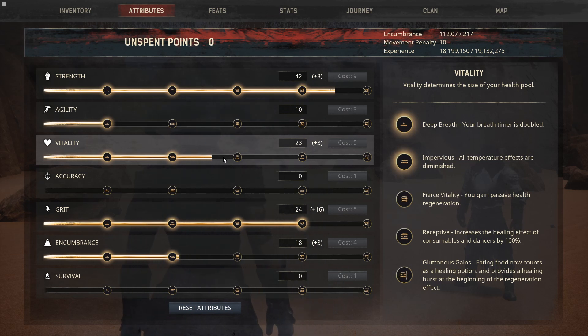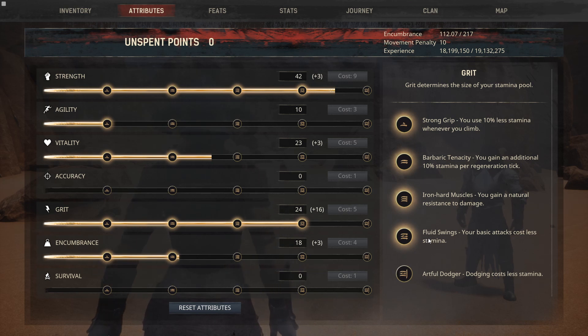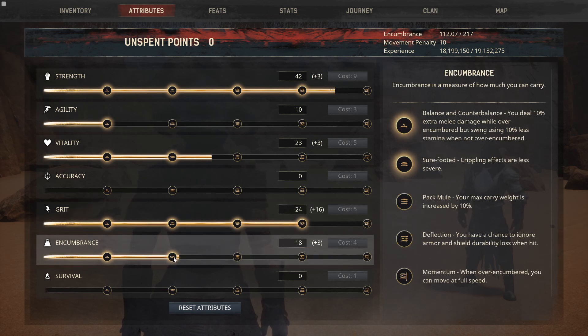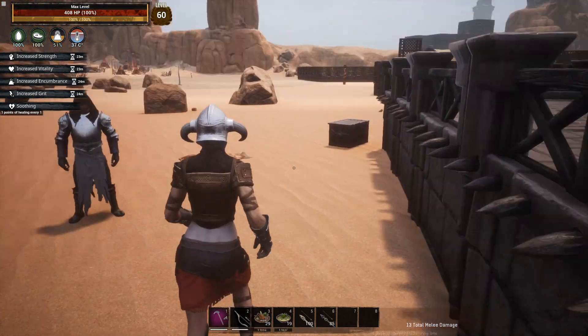The main thing we're after is double damage from maxing out Strength. Agility is super handy to have. Vitality — I would have liked to get further but we didn't have the points, so we end up here. It gives us enough vitality and with our armor we have 80 damage reduction, and enough health to take a pretty good beating. We also wanted the fourth Grit perk, and we need a ton of Grit — you'll see why. Encumbrance: we had a little left over so we put the last point there.